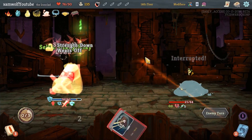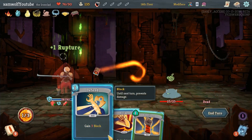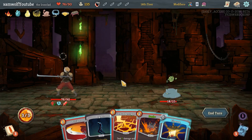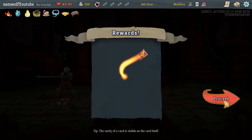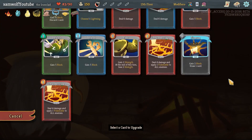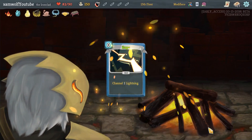Oh yeah, we will. It actually works really well with Self-Forming Clay — if we get Pain now that would be amazing, because every time we play a card we gain one or two strength and three block the following turn. Just imagine that. I actually think Thunderclap is really good with Champion Belt because then it also applies one Weak on everything.